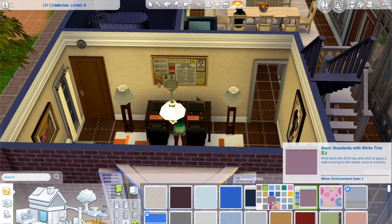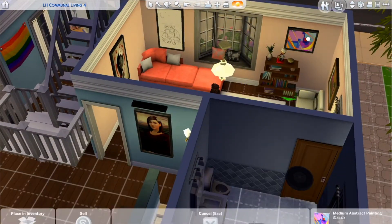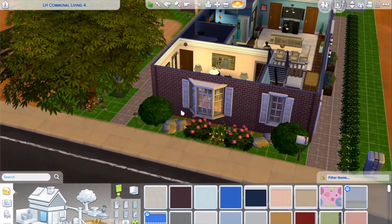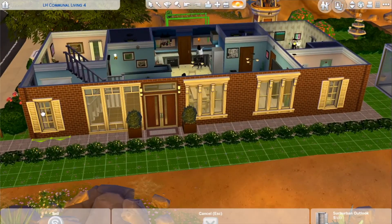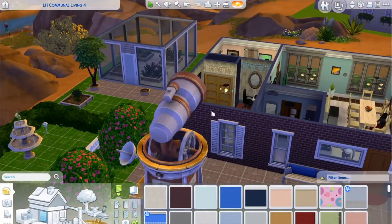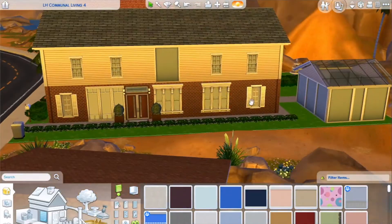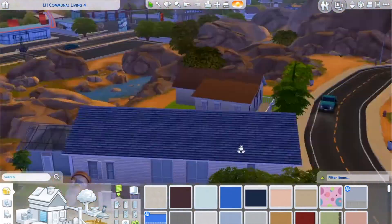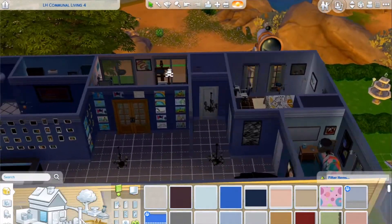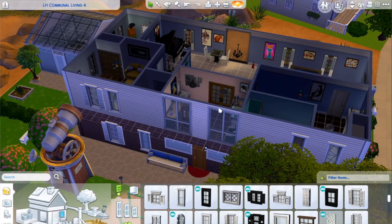I wanted to brighten things up, so I changed the decor and the wall color. I had wanted more natural light coming in, but it would have changed the look of the house too much — I'd have had to change the windows throughout so the library wouldn't look out of place. You can see the large windows on either side of the door; originally the whole house had base game shuttered windows. I did a major redesign a while back, really opening up the downstairs because it was feeling claustrophobic, adding those large windows so there's a lot more natural light on the first floor.